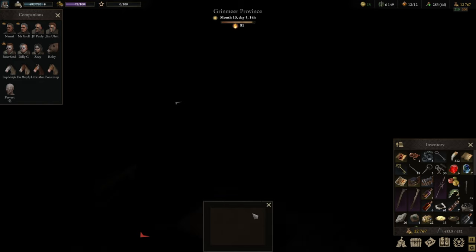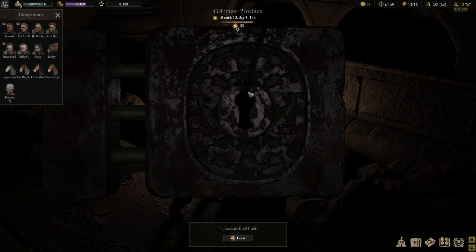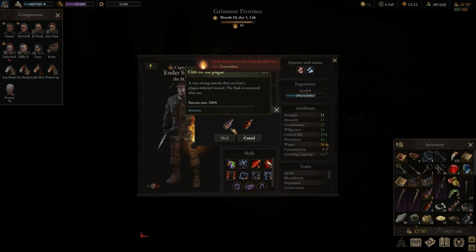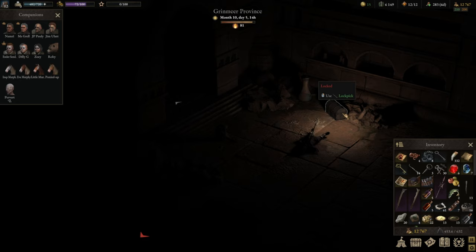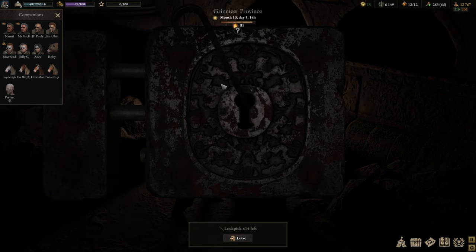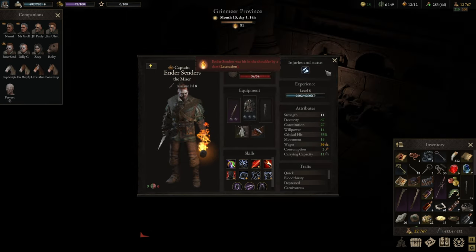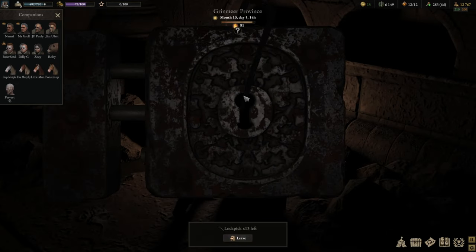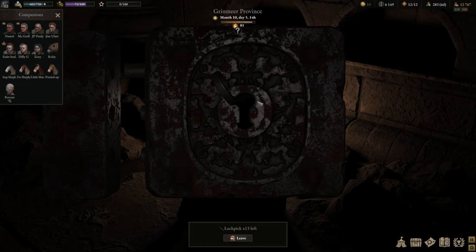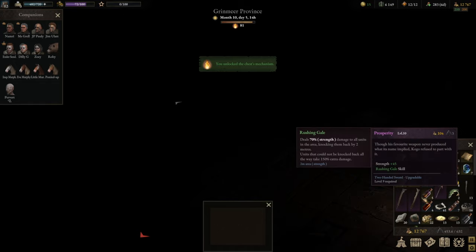Damage of attacks from behind increased by five percent — we already have the fifteen percent version. Ascenders has been hit in the shoulder. The stakes are a bit higher this particular time and this will cost us quite a bit of medicine. Cool — what did we get? We unlocked the chest mechanism, got an ornate key and a few other things.